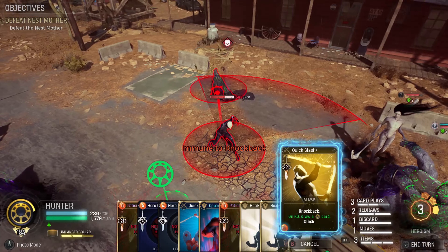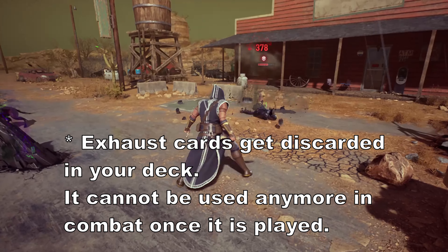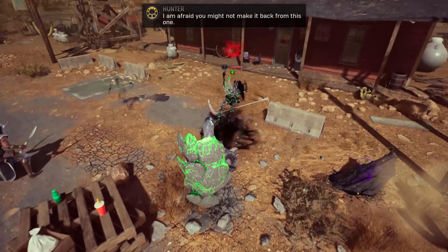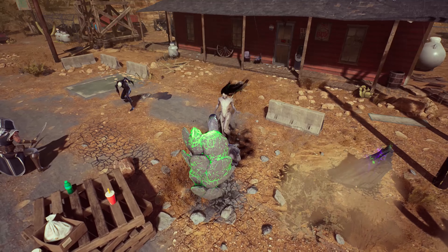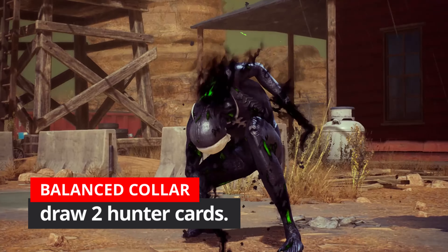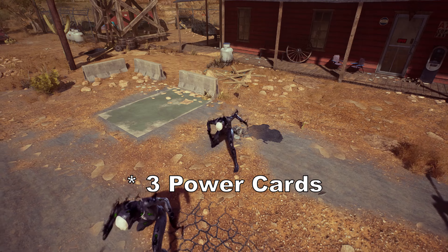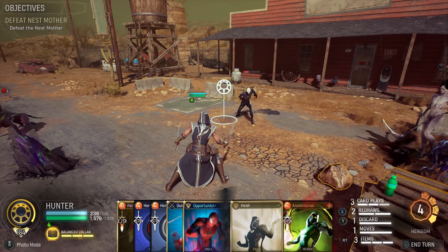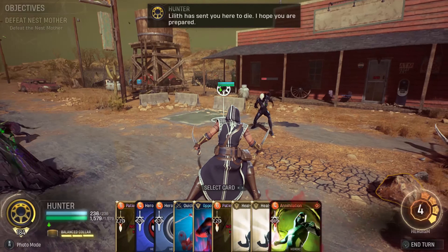For those who are new to Midnight Suns, exhaust cards get discarded when they are used. If you do not know how to get Ancestor's Guidance, you have to complete the main puzzle given in the Abbey Grounds. The next passive we use is Balanced Color. It would allow us to draw 2 cards every time we play 4 power cards in combat. This ability is what makes it easy for a Hunter to hunt for Wrath.